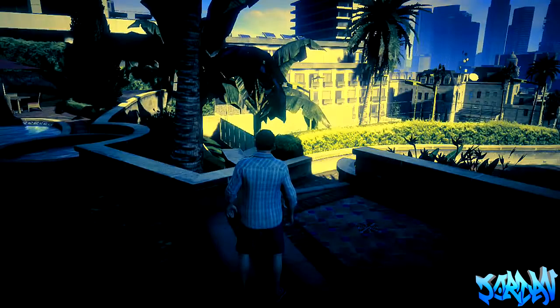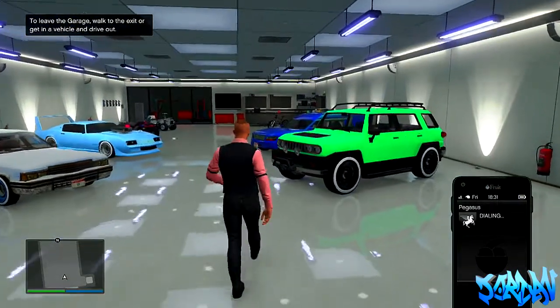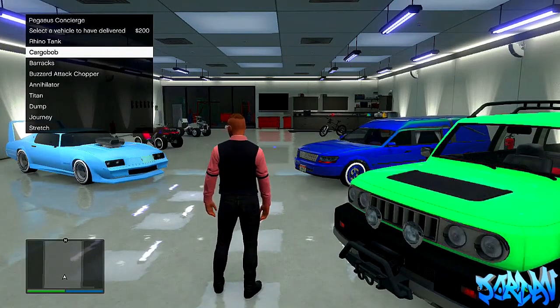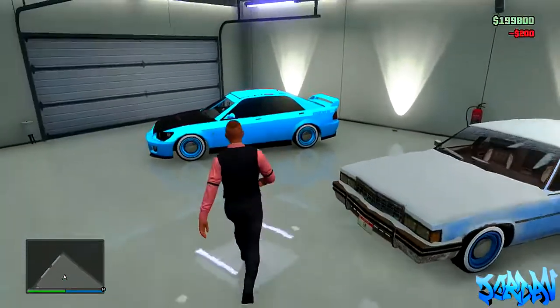Now what we're going to do is press 'Find New Session' to clear all this single player glitch. What will happen is you'll spawn back in online with your online character. Now what you can do is just call Pegasus, and as you can see, the Cargo Bob will be there ready for you to call. You can now call it for $200 and go and pick it up and fly it around.